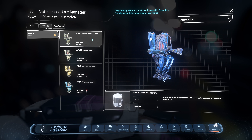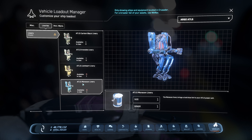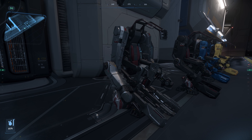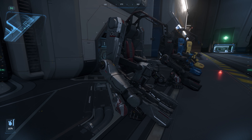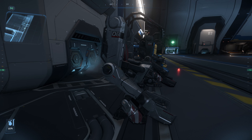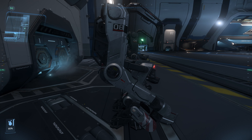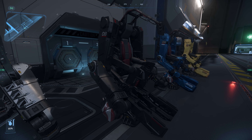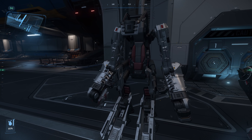Now let's talk about the skins. The Atlas comes with four new skins: Carbon Black, Ironside, Lionheart, and the last one is the Monsoon, which is a Concierge skin. The first one we're looking at is Ironside, and this skin is selling for $5. I actually really love this skin — it looks very industrial, which makes sense because this is an industrial tool. This is one of my favorite skins.